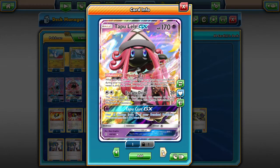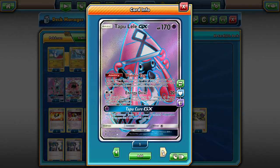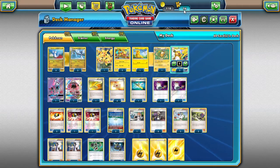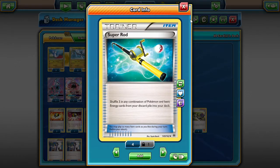We have two Tapu Leles for that Wonder Tag ability just for consistency. It's hard to get out that Dragonair without having a Tapu Lele to get a draw supporter. We'll play one Escape Rope so we can get that Dragonair out of the active once it goes off into Dragon's Wish. Four Professor's Ladder to pull out all of our energies from our deck — that pulls out eight energies in total. We have one Super Rod because if we get any energy stuck in the discard we want to pull it back out, and if we lose a Raichu early we want to put it back in the deck.